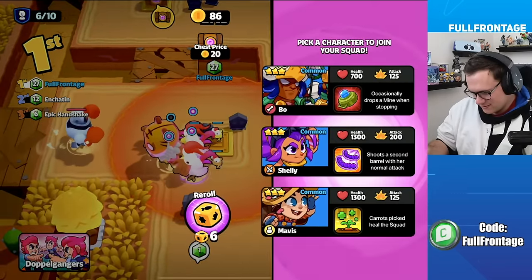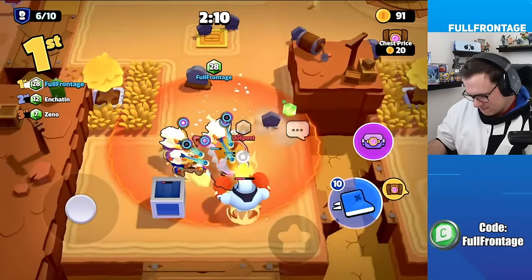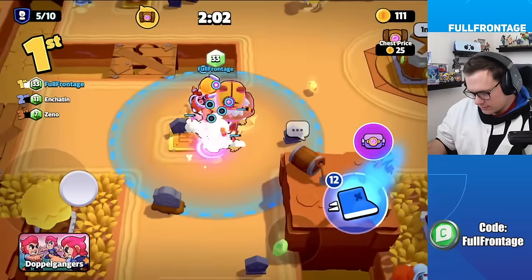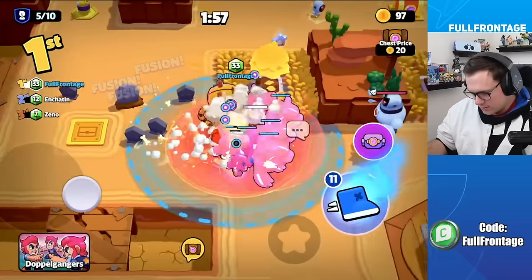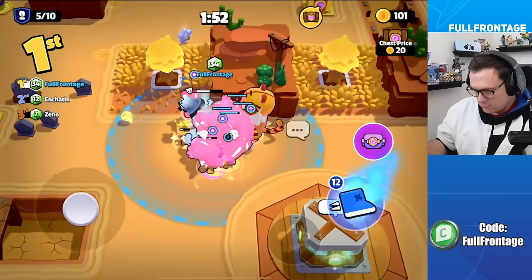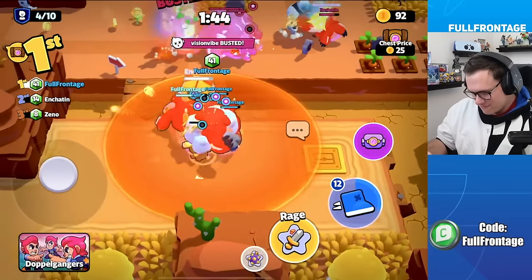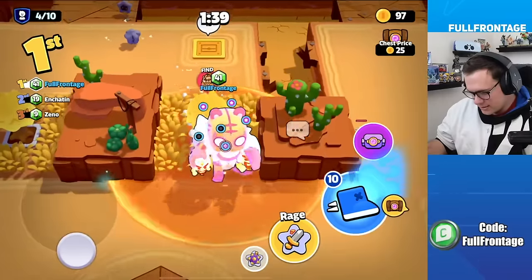So the mega unit holder has a huge advantage. A player transforms into a farmer (Mavis). Discussion: there's really only one strategy in Doppelgangers — spam Nita, since she is insane in this mode.